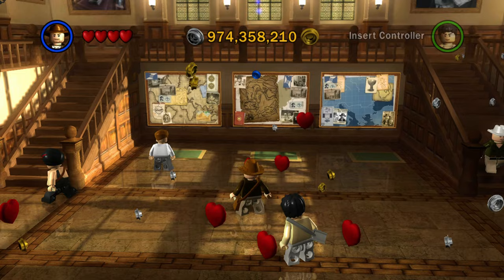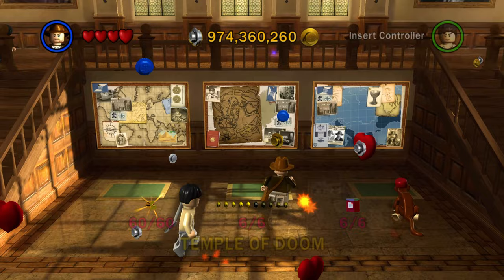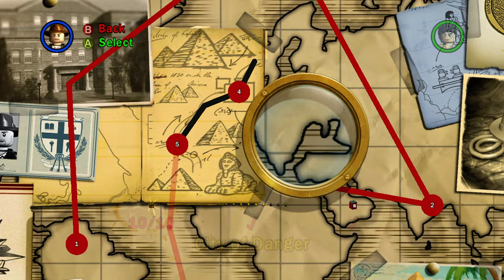Here is the main room of Barnett College — the main hall. You're going to see three maps on the wall, and each map corresponds to a different movie: Temple of Doom, The Last Crusade, Raiders of the Lost Ark. You can see your completion as you scroll over those maps, and you can select your level by selecting points on the map. You can easily tell which order the levels are in just by the numbering.